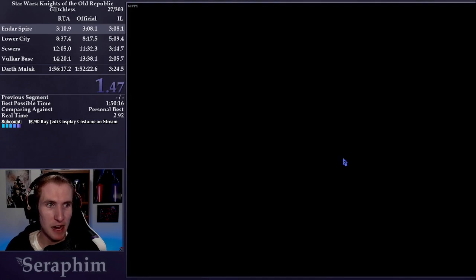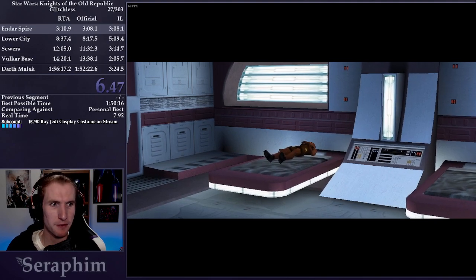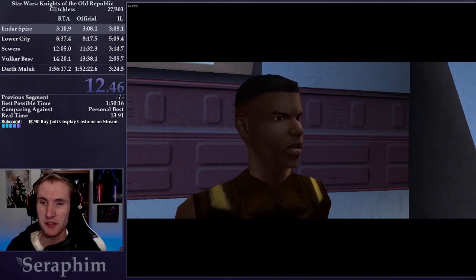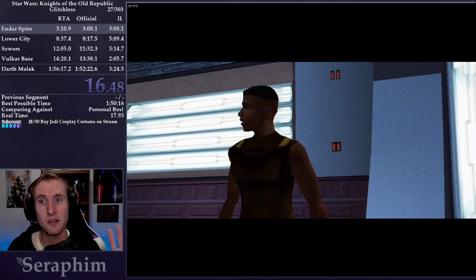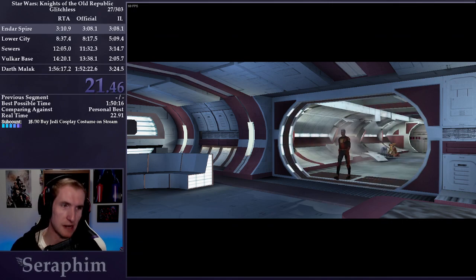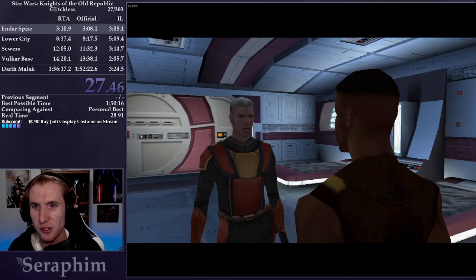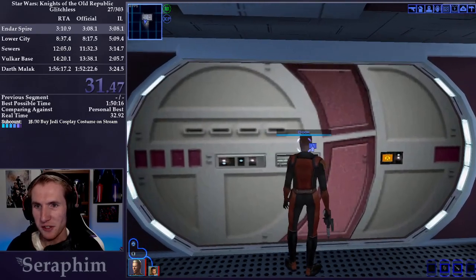Right away I'll be starting off this run with a strategy. I am holding left. An interesting thing about Knights of the Old Republic is you can move during cutscenes. So by holding left when the cutscene transitions, my character walks to the left while Trask comes in and talks to us, so I'll be right next to the Foot Locker so I can loot it right away. Trask is the party member that teaches you about how the early game works.